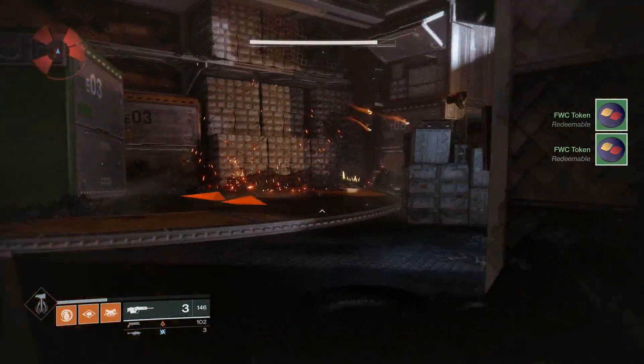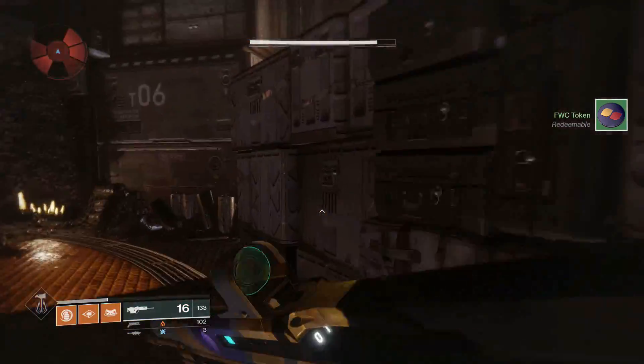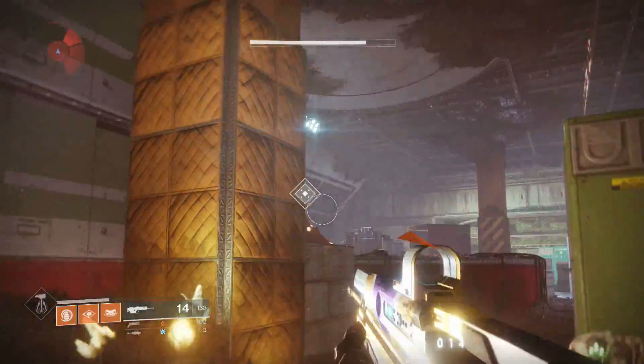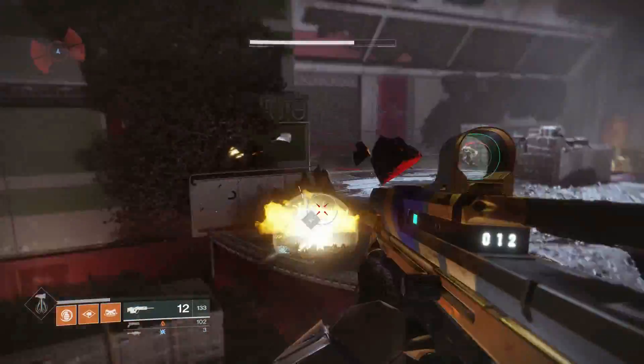To start off, I'm going to be showing you how to farm these faction reputation tokens extremely quickly — we're talking about six tokens every 45 seconds to a minute. It's very, very fast.